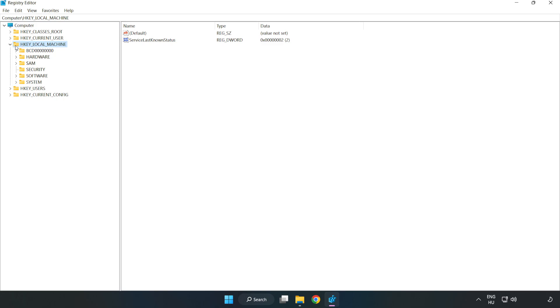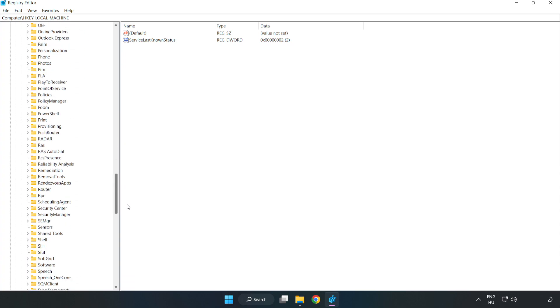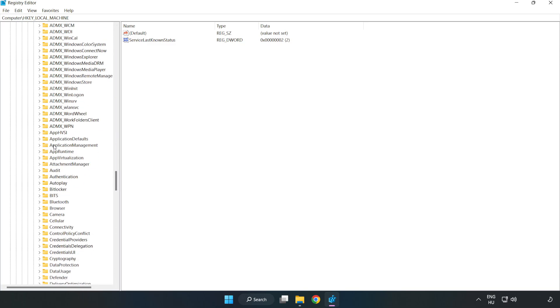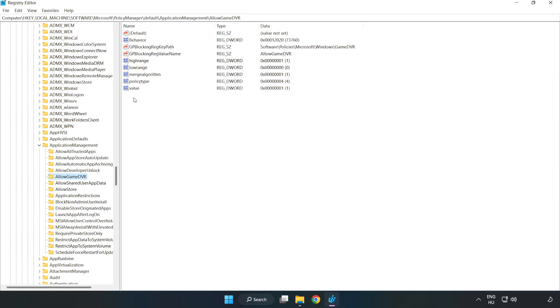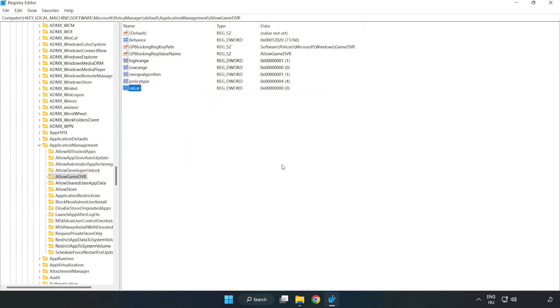Now navigate to HKEY_LOCAL_MACHINE → Software → Microsoft → PolicyManager → Default → ApplicationManagement → AllowGameDVR. Right-click the value and click Modify. Type 0 and click OK. Close the window.